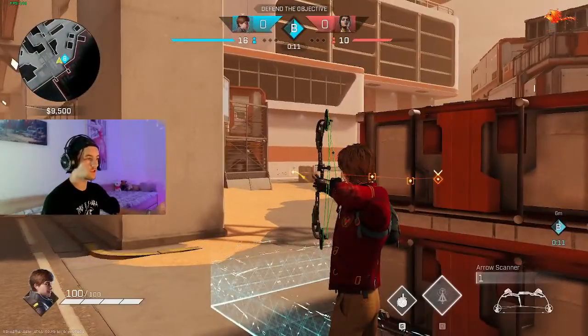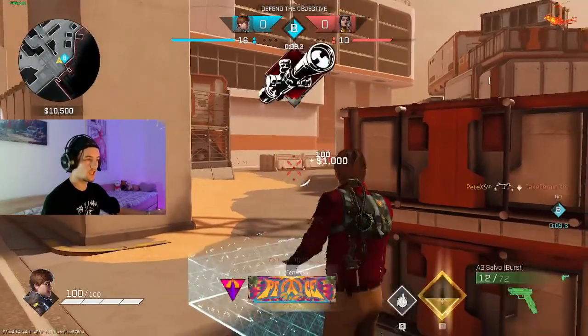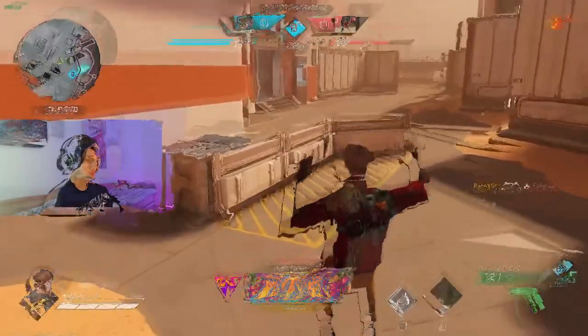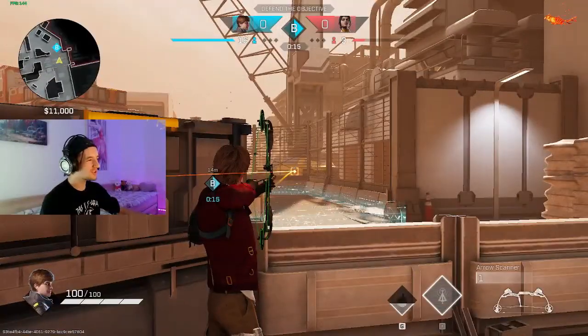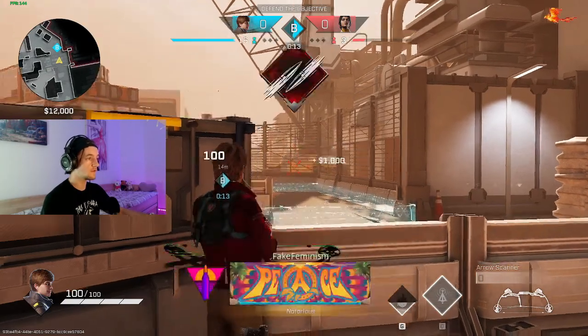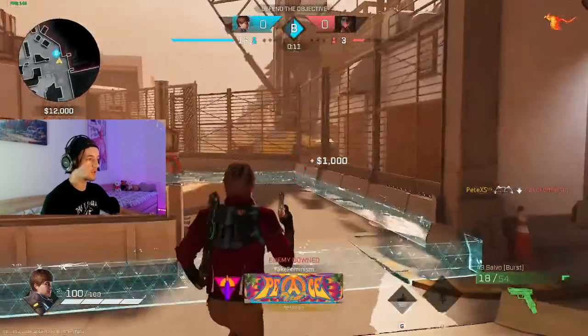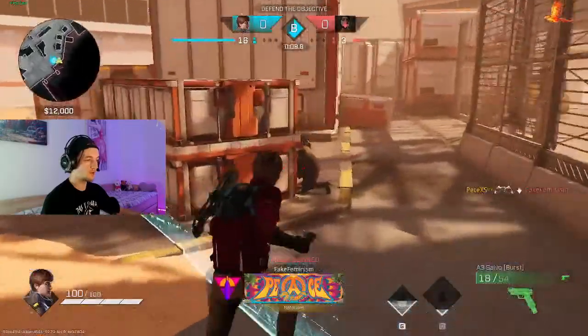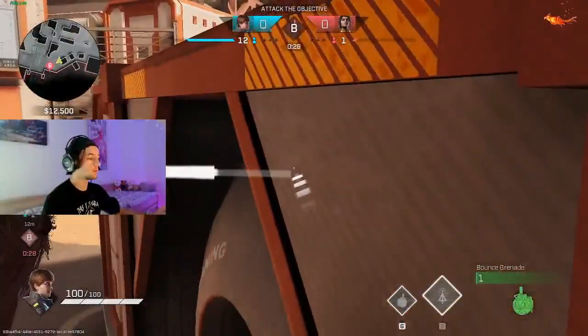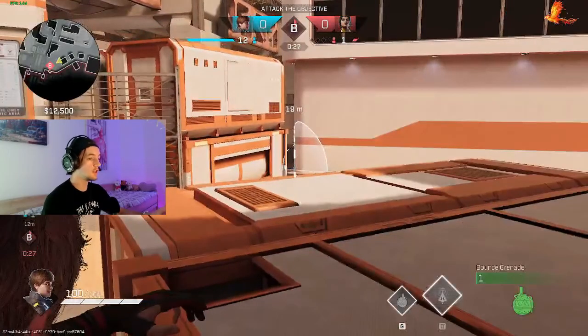This is kind of the same thing using the same wall, but this time for snake — if someone's hiding behind snake you can easily kill them using this bow. This next one isn't necessarily a great one, but if someone's playing up close on defense, you can just use this wall to bounce the bow off and kill them if they're behind that.